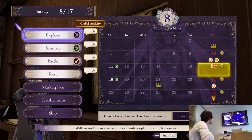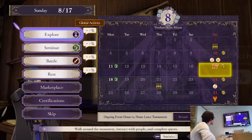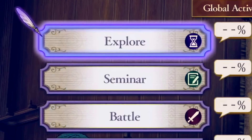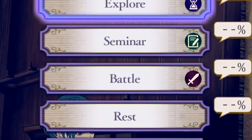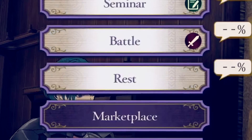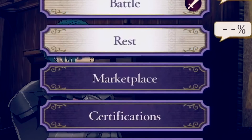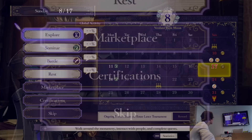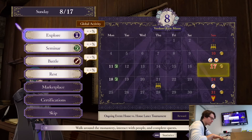This screen here we've seen a bunch, but I suppose we could consider this like the game's or the monastery's landing screen. You can choose to explore, see what other players have done percentage-wise with the Global Activity Boxes that we talked about a few episodes ago, and make other important choices like Seminar to teach students, Battle to move on to the next battle or paralog, Rest to recharge Byleth and pass time, Marketplace to visit the Marketplace to buy items and equipment, Certifications to upgrade characters, and Skip to skip days and speed things along. We also get the nice calendar view to see what events are currently happening around the monastery.